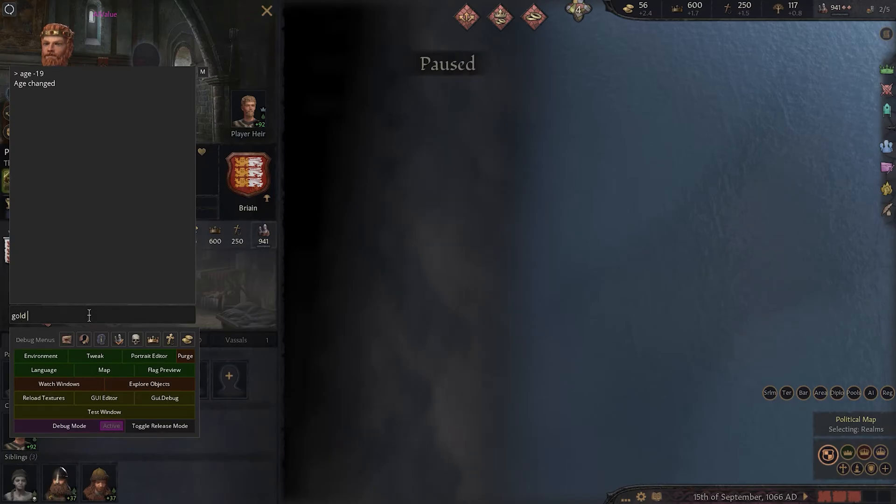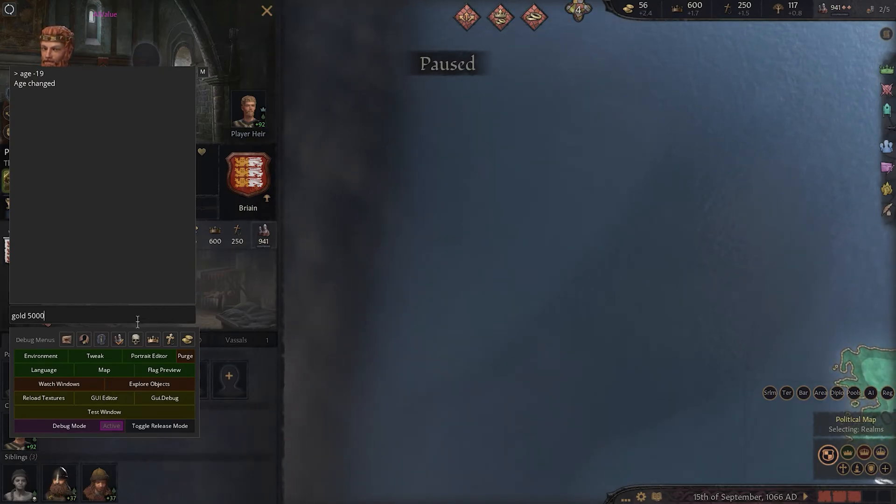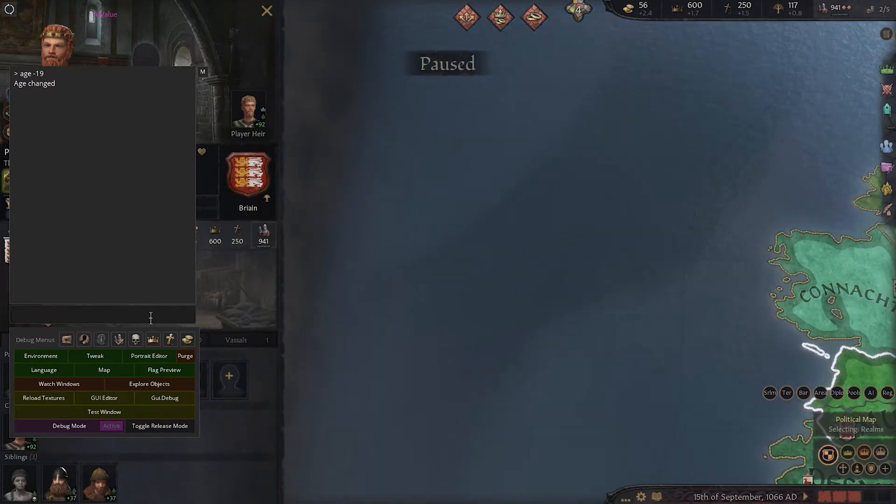If you want to add gold to your character, you simply need to type 'gold', add a space and then put how much gold you want to receive. In our case we have 56 gold. Say we want to add 5000 gold, we just type 5000 and then you will see the gold has been added.